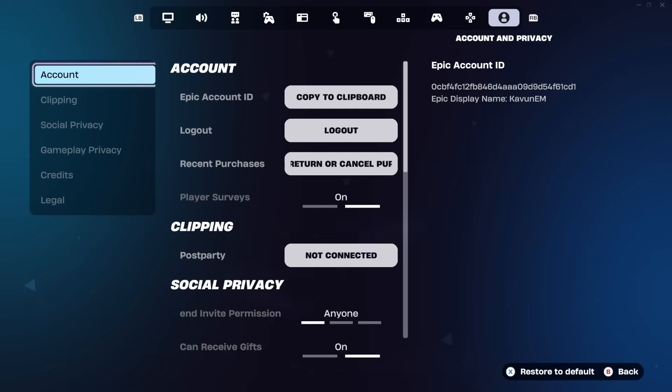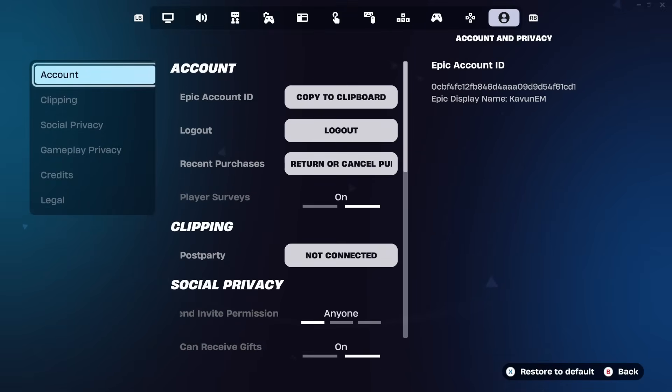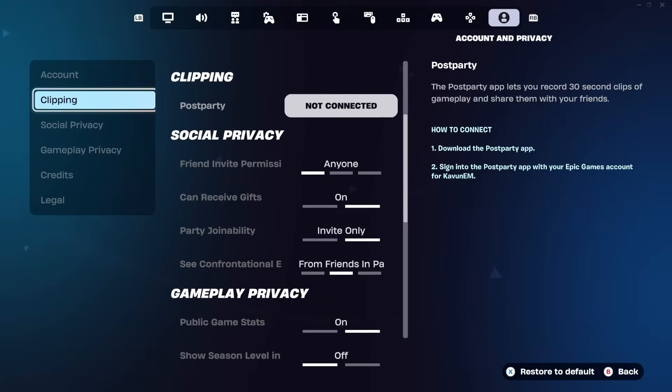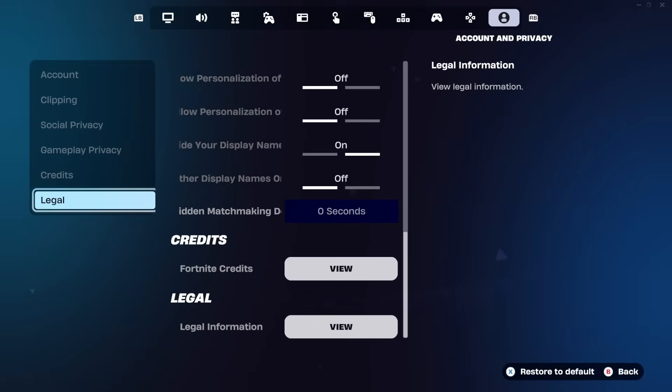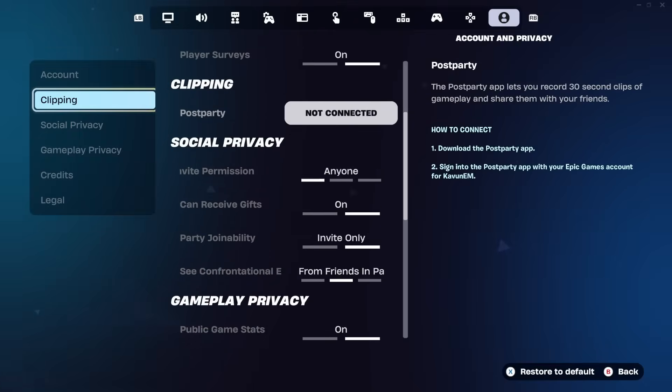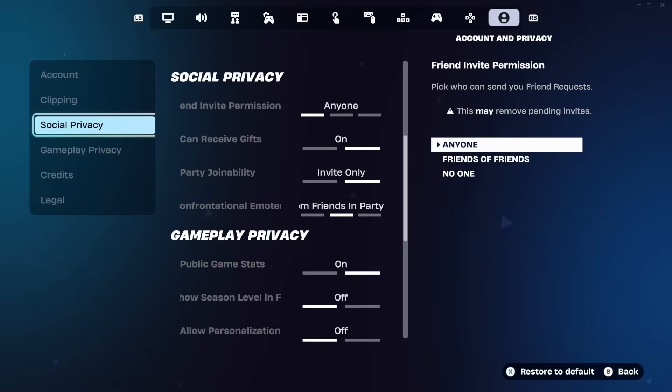Once you've made your way into the account and privacy tab, on the left side you're going to see all these different sections: accounts, clipping, social privacy, gameplay privacy, credits, and legal. From these tabs, what you need to do is make your way to the tab called social privacy.